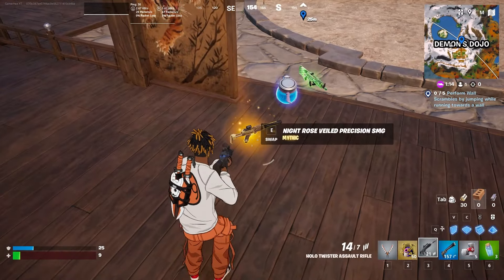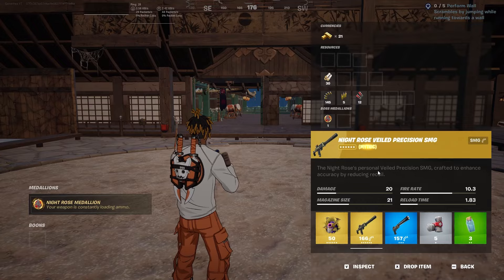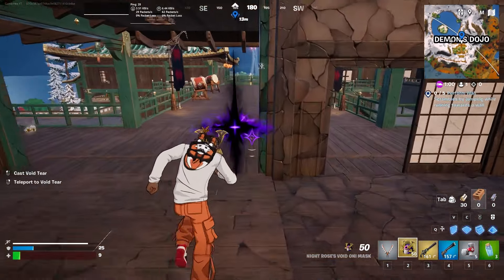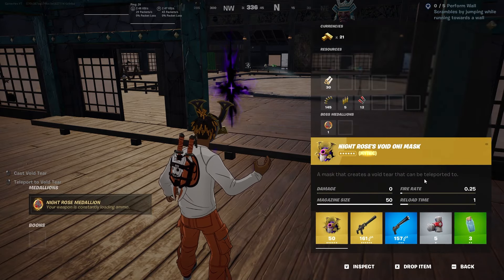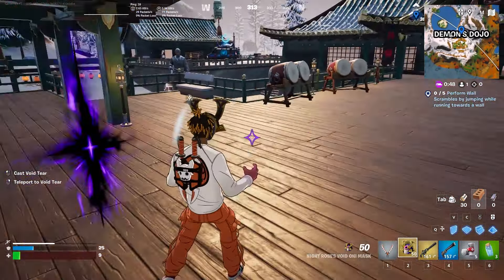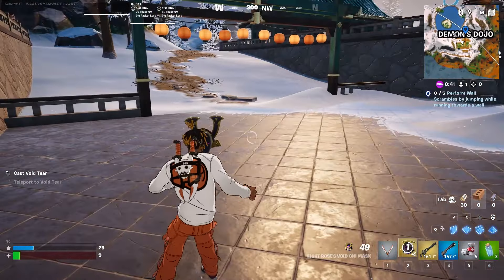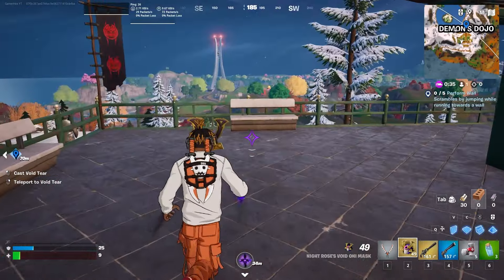We have two new items: this one which is the Rules of Precision SMG, and this other one. What exactly does this one do? It says I can create a void tier that can be teleported to. So if I create one, then use right-click to teleport back. Let's make a teleport here and see how much distance we can go. All the way to here!